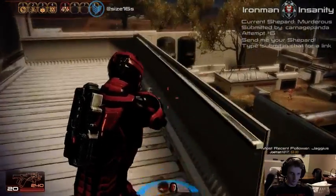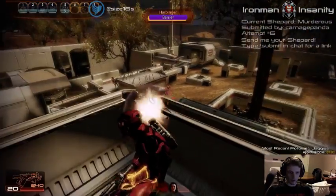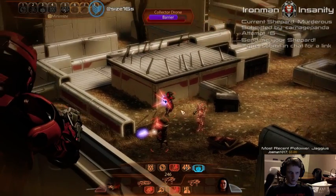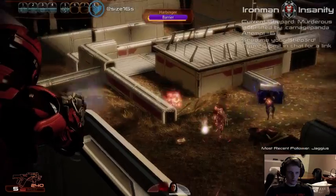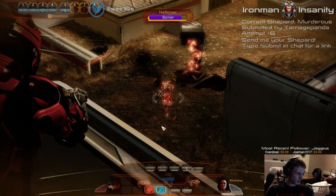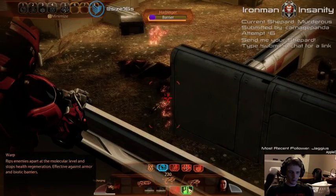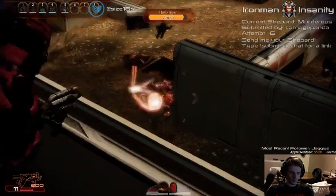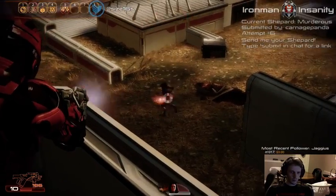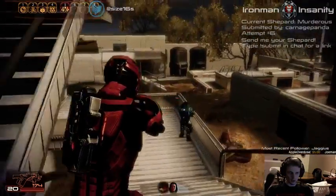This kind of screws your squad over, but it really helps your own survival because Harbinger has a hard time hitting you. He's getting a bit too close, so we're going to take care of him. It's probably safe to go down now — took care of the majority of them.